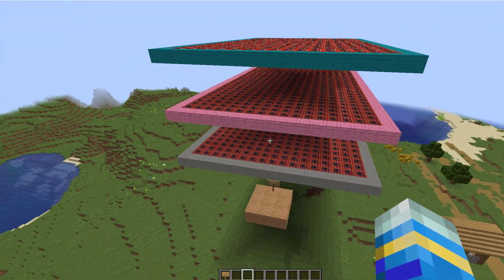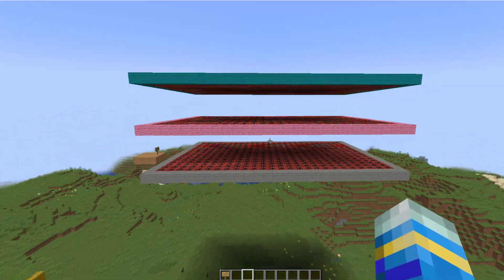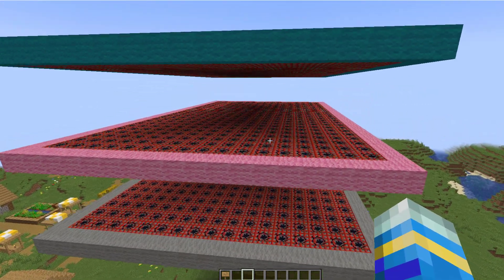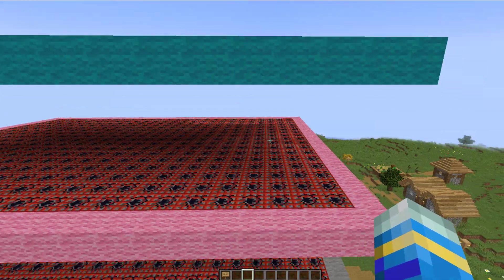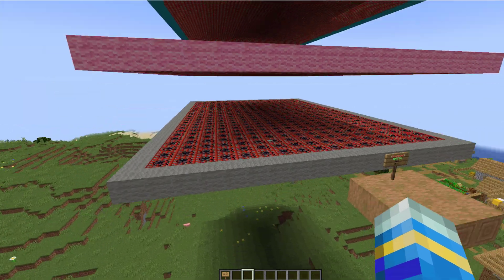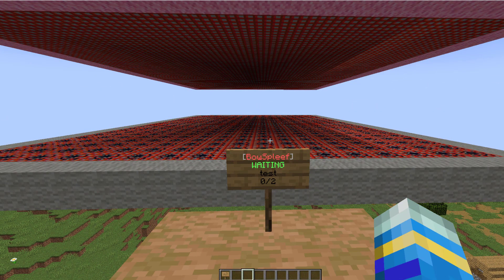Hey guys, welcome to another Server Miner plugin tutorial. I'm your host L2Jim007 and today we'll look at the Bow Spleef minigame. This is a really fun and quick-paced minigame where you have a bow instead of a shovel, and you have to make the other players fall through the different platforms — whoever is left standing wins. You can make a multi-tiered one like this or a single level, whichever you want.